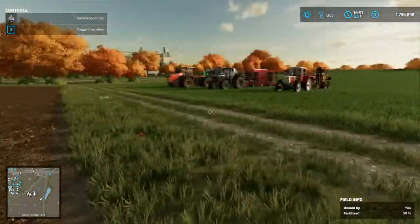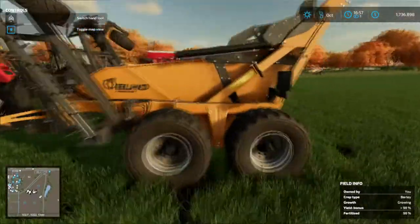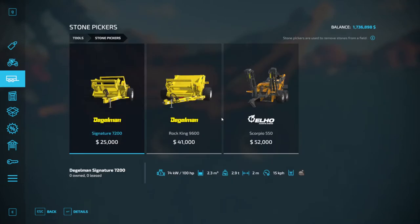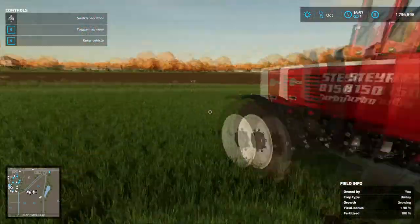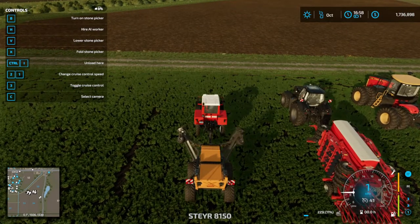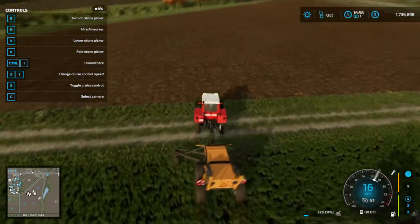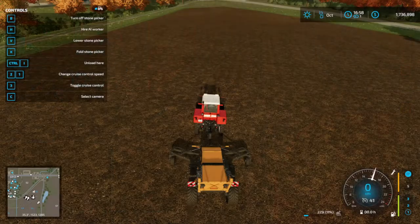The next step is totally up to you. There are obviously stones on the field and you can buy a stone picker. I got the big boy in stone pickers. This is totally up to you because it doesn't affect the percentage of your yield bonus, but it stops your tools from getting broken — and I think it looks nicer, so I do it anyway. If you want to check for stones, you'll see these dots on the map, and you'll know they're all gone when all the dots are gone.